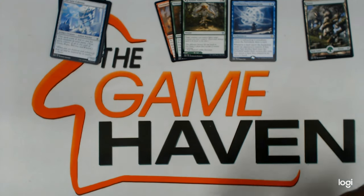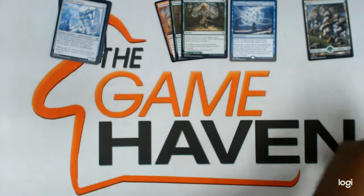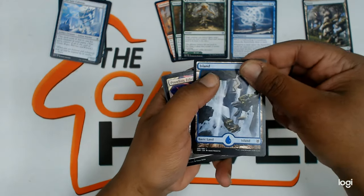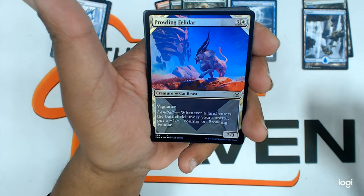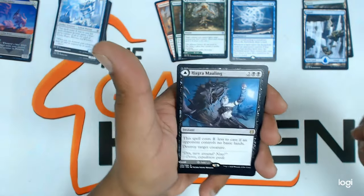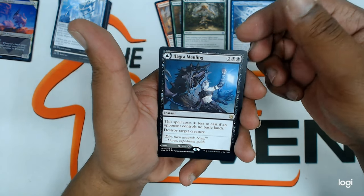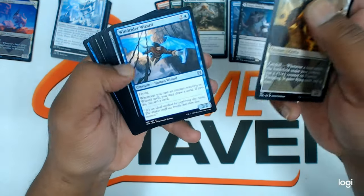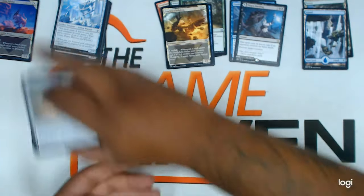On to the next pack. Another flip card. And a land. Prowling Felidar — nice. A foil. Hagra Mauling — oh, that's going to be a really good card. And Fearless Fleeting, Relic Axe, Wizard. And those are the uncommons.